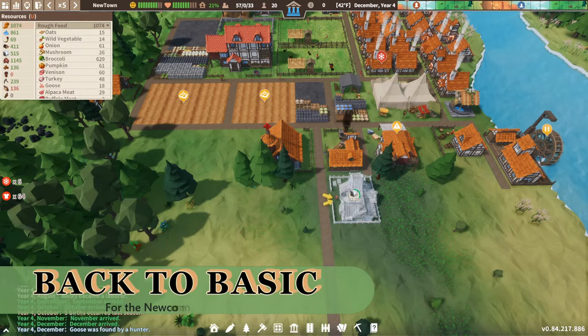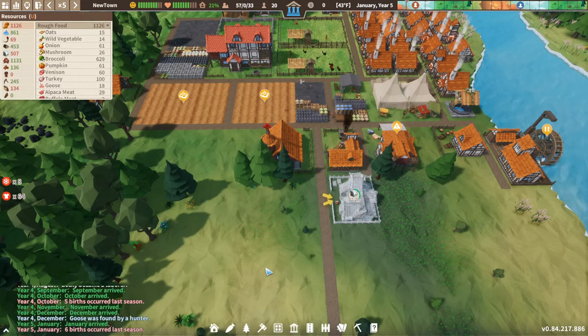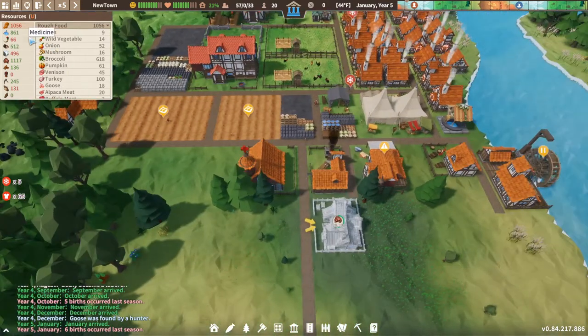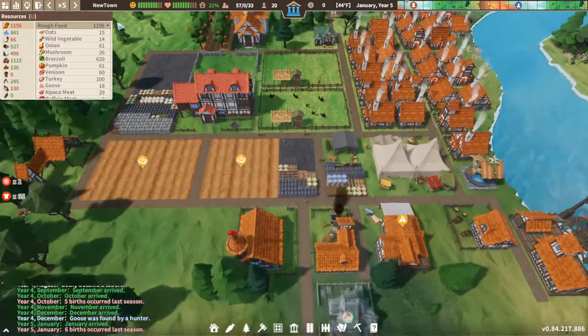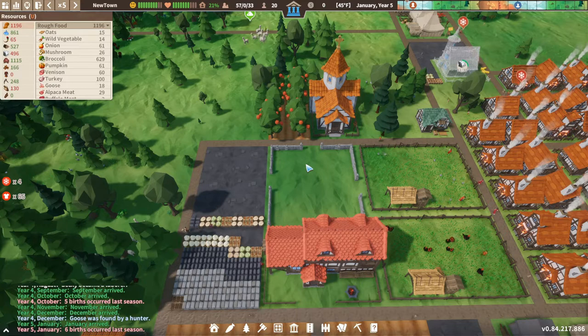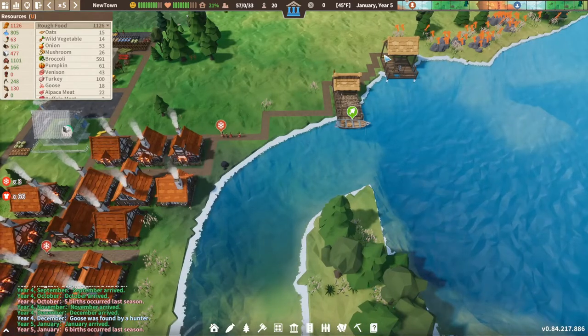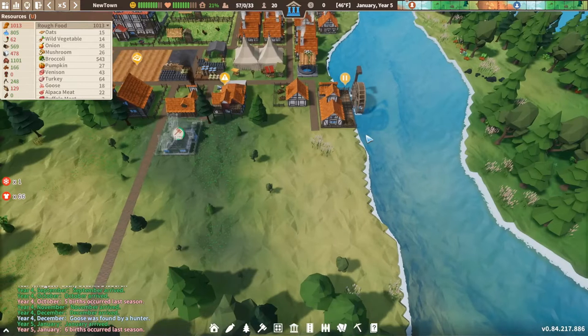We are back to basics. Yes, this is the beginner series on Settlement Survival for the newbies and those just starting out. Where did we get to last time? If you haven't seen last time, please go and check that on the top right of your screen off the playlist. We're doing okay — we've got some food, some water, some herbs. The herbs are having a little bit of an issue that we need to be careful of. We're getting some food, we've got a little area where they can mourn for the dead, we haven't had any deaths yet, so that is absolutely brilliant. We're creating some sand and we've got some fishing going on as well.